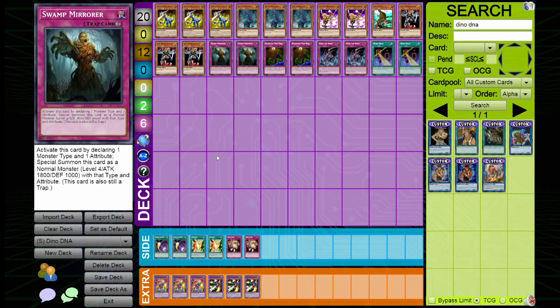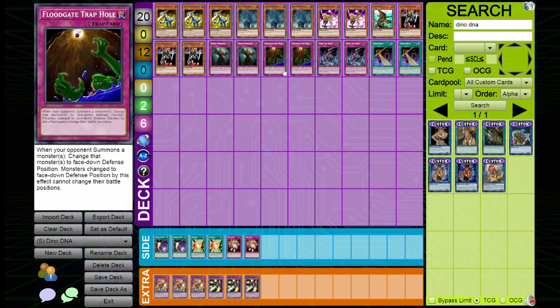Next on our list is Swamp Mirror — a trap card I played in my Harpy list and my Gaia build. It's a really strong trap card that summons as a monster. You can summon it in attack or defense mode, and you get to choose its type and attribute. It's an 1800 attacker and a 1000 defender — very very good. You special summon it to your field and tribute it for the Dino Beast.